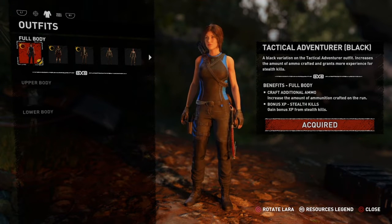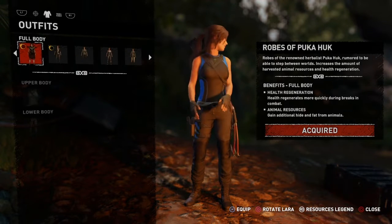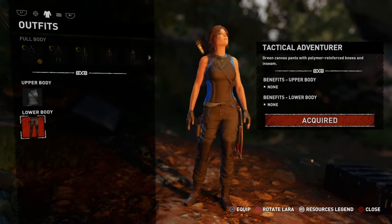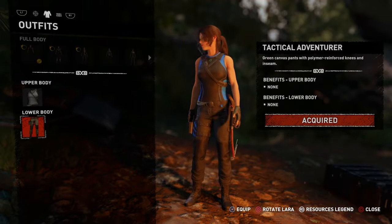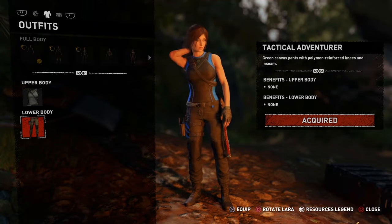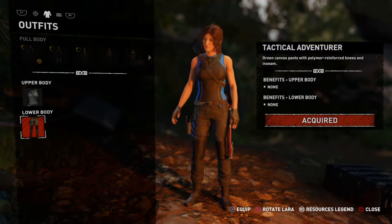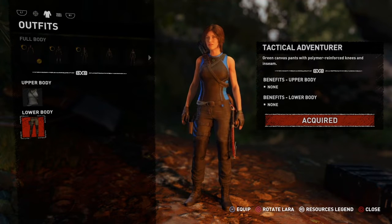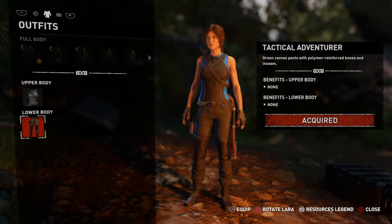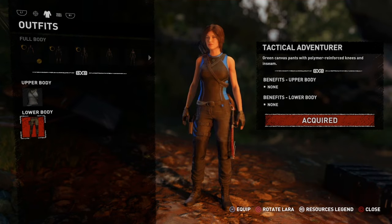If y'all go to Outfits — shown by a clothing piece, a shirt icon — you'll be able to see the full body and all the outfits you have displayed. It also shows ones you can equip. I'll be showing y'all the third cool fact here.